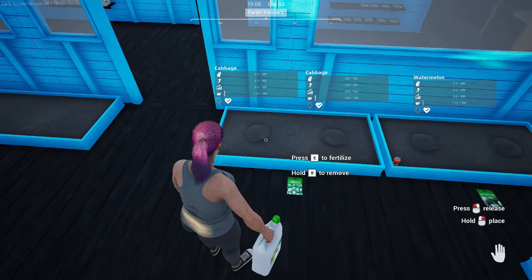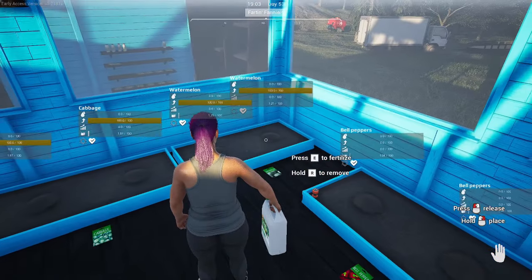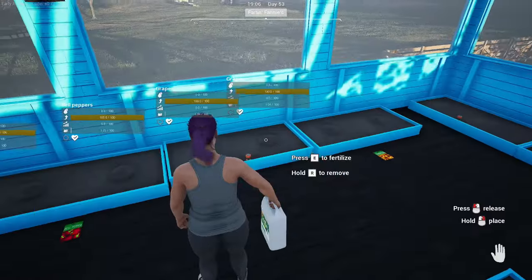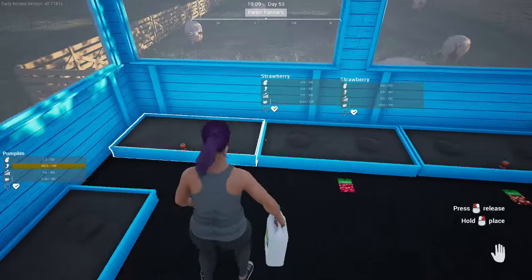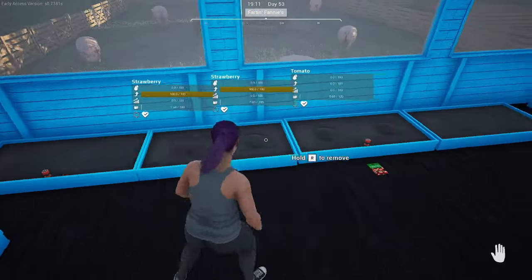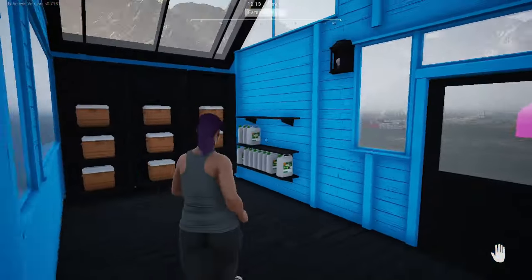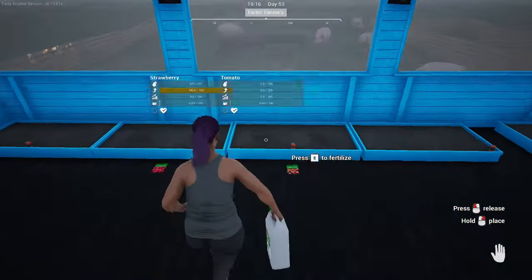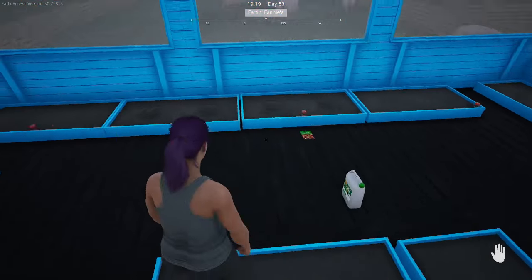That is it for this tutorial on greenhouses and small crops. Please like this video if you learned something new and please subscribe to see all of the past and future tutorials such as the Animal of Ranch Simulator series we just finished. Don't forget to check out the official Ranch Simulator Discord linked in the description below for guides and tutorials, support, or just to come chat with me. Our next tutorial will be all about quests and making money. Until then, thank you so much for watching and happy ranching!